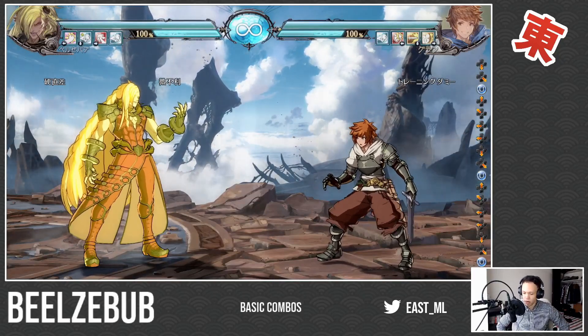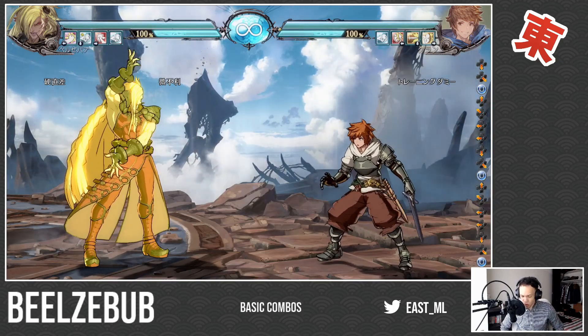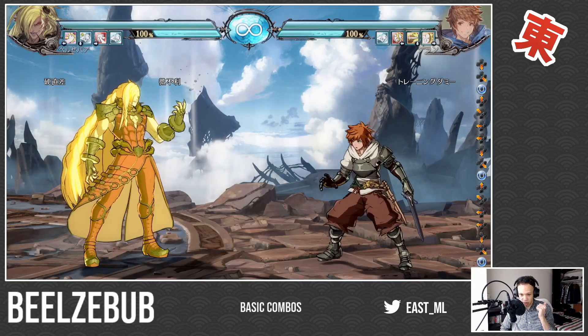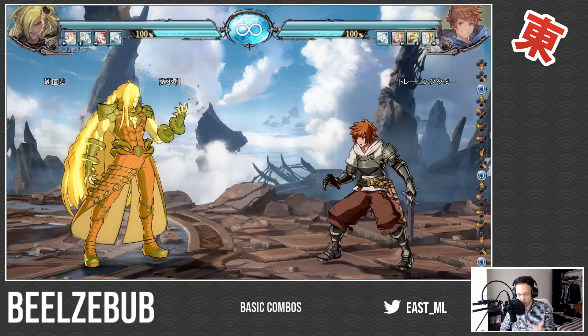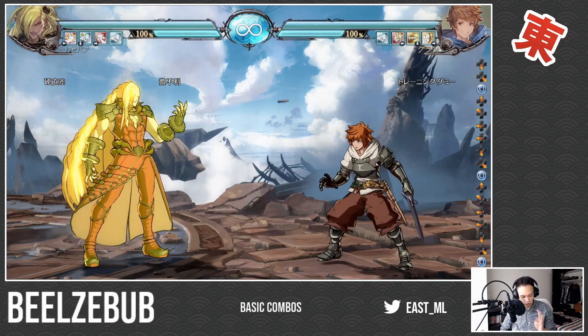What up folks, East here. Today we're taking a look at three combos — the basic three combos you need to learn if you're playing Beelzebub. We're going to take a look at his light confirms, then an anti-air combo, and then his big damage combo into a knockdown in the corner. There's some really cool stuff you need to learn about those three situations, so let's dive right in.